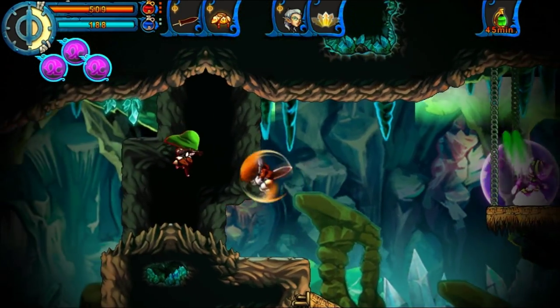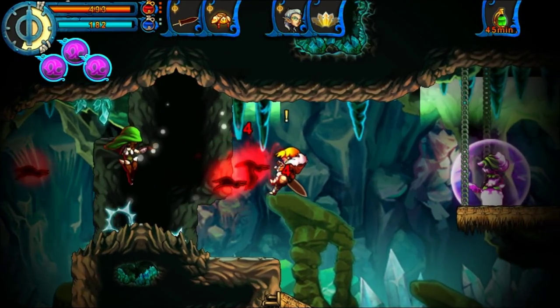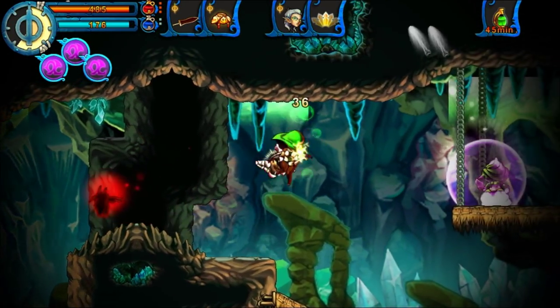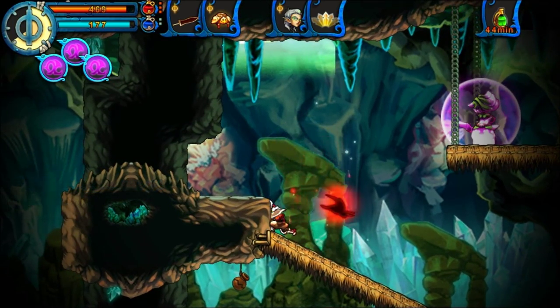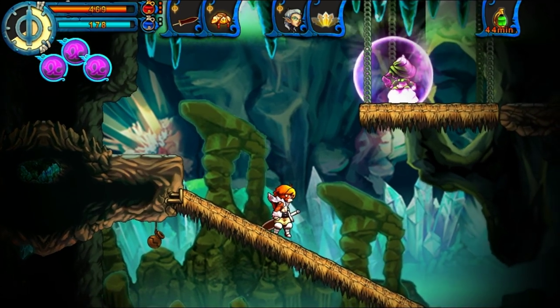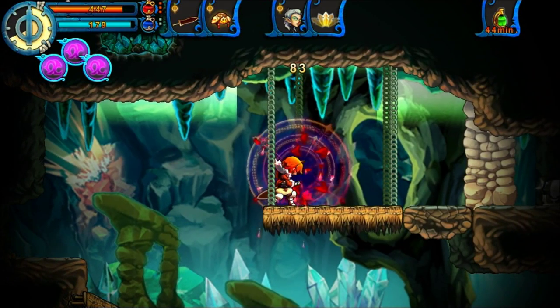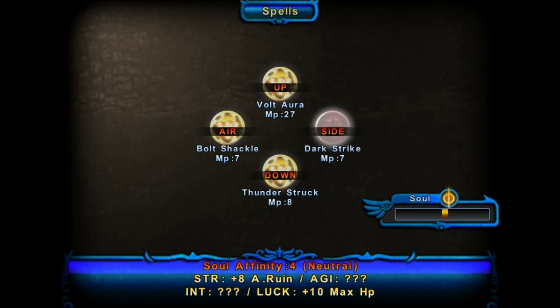These demon sorceresses — these upgraded demon sorceresses — are just a real pain, especially when backed up by an archer. Fortunately, there's not too many of them in this area and they are fairly easily avoided outside of this one. That archer AI just knows when to throw that mine.